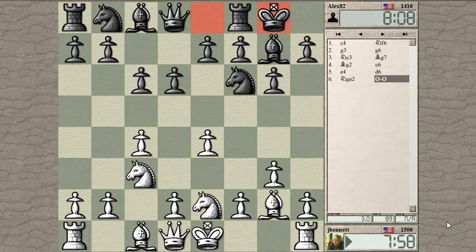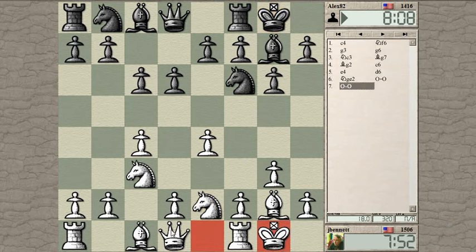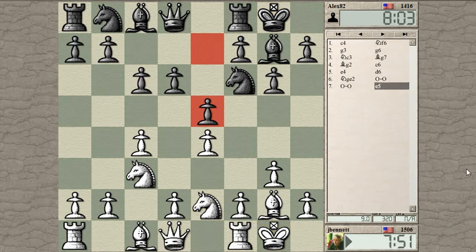Let's see, castled — are any of these pawns under attack? No, let's go ahead and castle. I need to play d3 at some point so that this bishop has a way to develop. If you delay d3, maybe there are times when you want to play d4 in one move — he takes, I take with the knight.